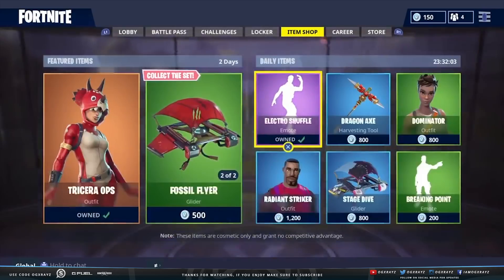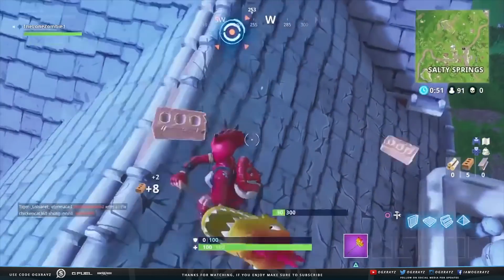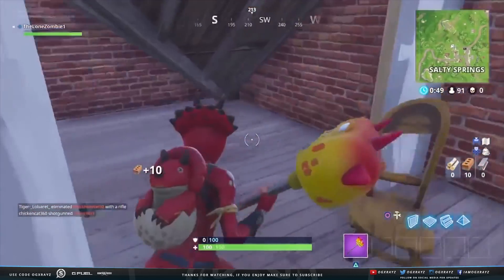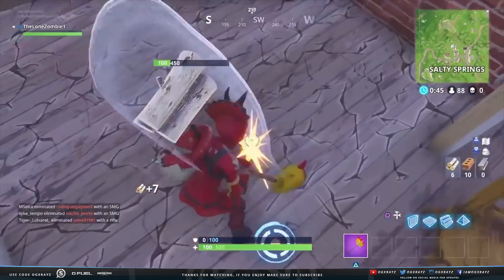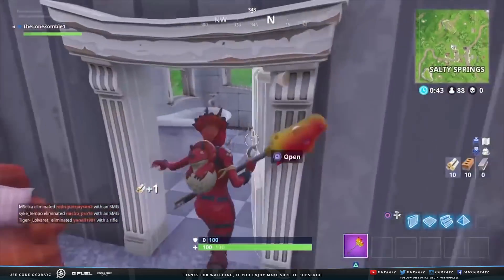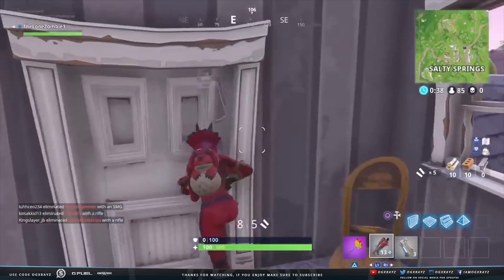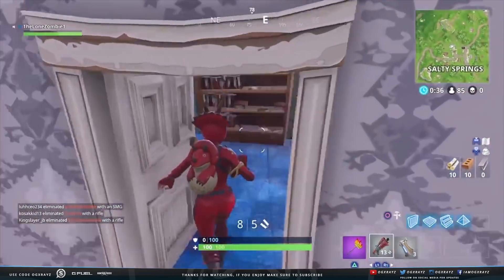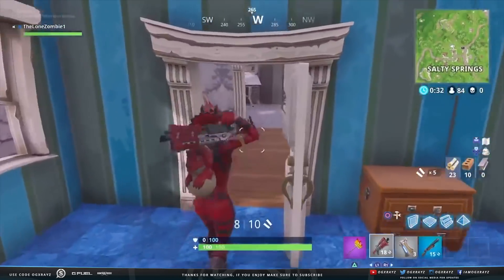We're going to jump to the gameplay now. We're landing in Salty Springs, so let me try to get some kills and show you some gameplay. Here's some gameplay of the axe — every time you swing it, the mouth on the dinosaur actually opens up, which is a pretty cool detail.